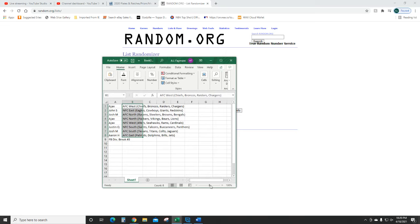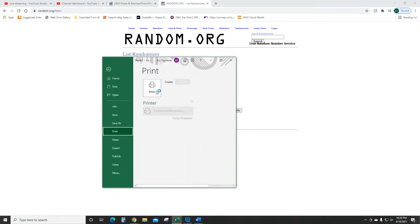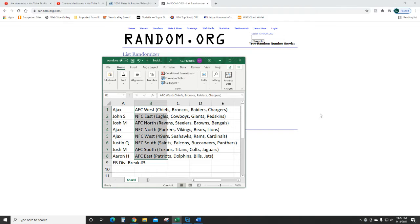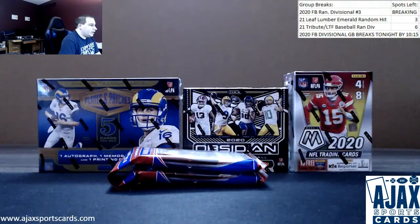Let me print this out real quick and then I'll give you guys a look at what we're looking at. So we're going to go through the people. John S is going to get the NFC East. Josh M the AFC North and the AFC South. Justin Q the NFC South and Aaron H the AFC East. I have the other three. I'm going to put this on the screen so you guys can see what you have.